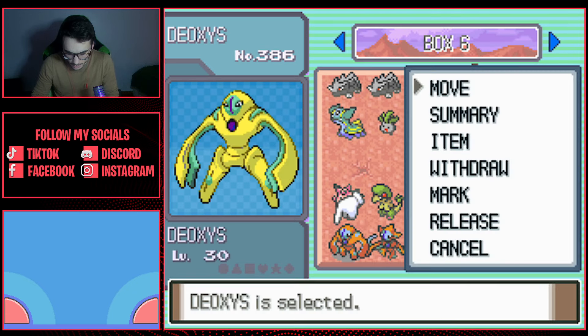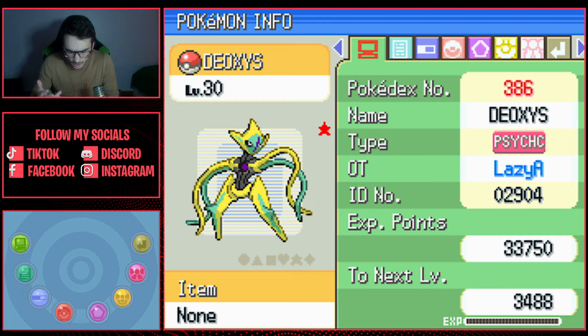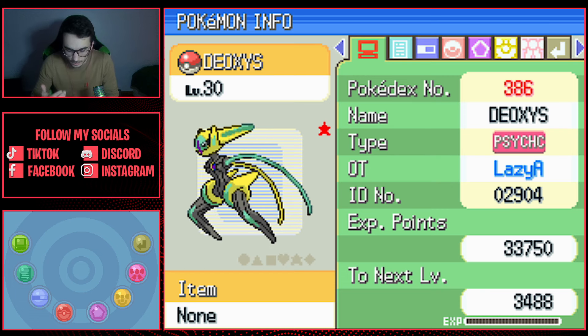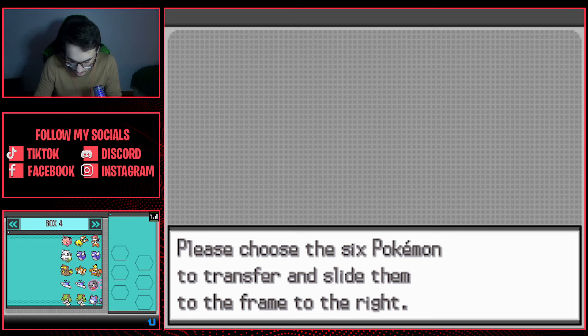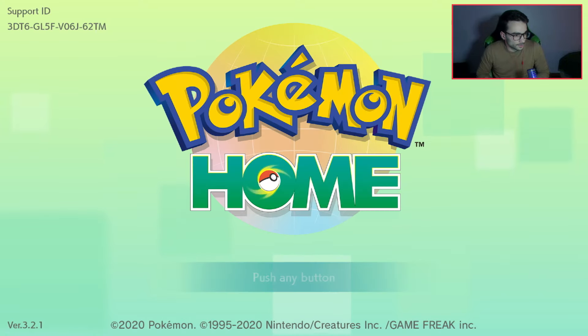Now in our PC boxes we can check every single shiny form. Here's the Defense shiny Deoxys, this is the Speed shiny Deoxys, this is the Normal one, and this is the Attack one — they're all very similar in Gen 4. We've got every single shiny Deoxys form! Now all we have to do is transfer from Generation 4 all the way to Generation 5, then via Poké Transporter put it in Bank, and then from Bank to Pokémon Home. Let's select our four shiny Deoxys alongside these Breloom and we're good to go.